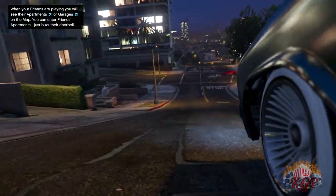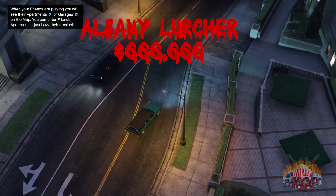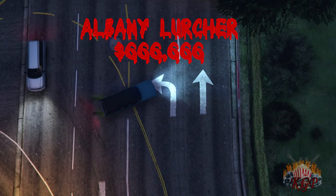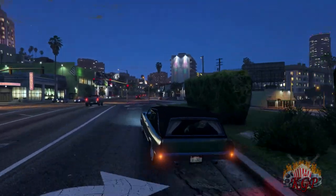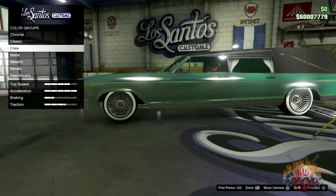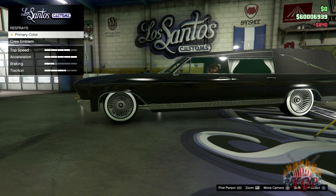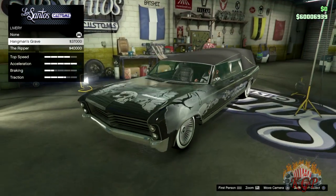So the first one we've got lined up is the Albany Lurcher. Essentially it's the same as the Hearse, but this one has the Frankenstein in the casket in the back end. You can also update the wraps on it — just two different styles. The first one is a scenic dead trees look with a bunch of skulls, and the second one looks like blood splatter with a bunch of zombies all over it.